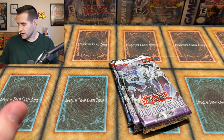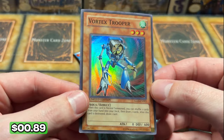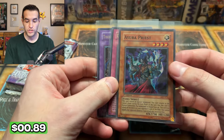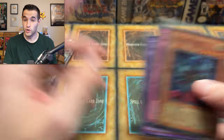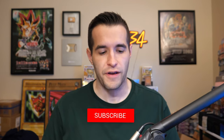I thought Lars might send a giveaway, and he might have one in there, but I'm actually about to do one right now. There's a Vortex Trooper. Before we keep going, we have a giveaway for this video — I'll be giving away this first edition. We have a Destiny Board first edition and an unlimited Thousand-Eyes Restrict original. All you have to do is like the video, be subscribed, turn on notifications, and let me know your favorite item from this mystery box.